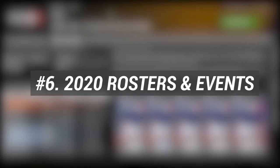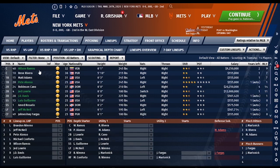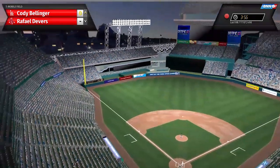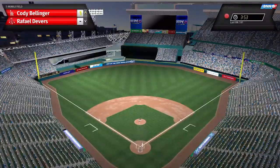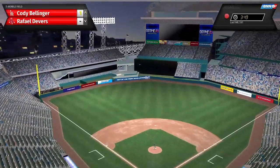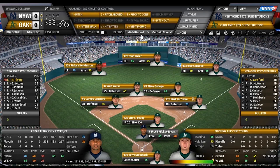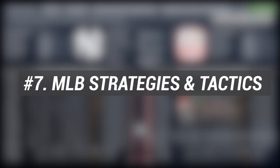At number six: 2020 rosters and events. Accurate 2020 MLB and minor league baseball rosters and schedules, including the London Series and the MLB at Field of Dreams, as well as updated rules, and the All-Star Weekend. For the first time ever, experience and play the Prospects Games and the Home Run Challenge. On top of that, Out of the Park Baseball 21 features dozens of international pro and independent baseball leagues around the globe with accurate teams, rosters, player stats, and ratings.